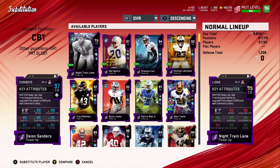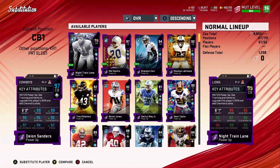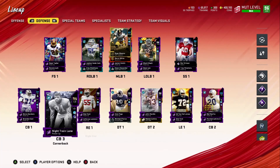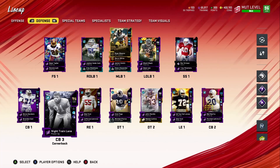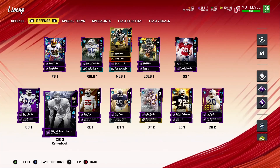Without any cams or sprinter — just the card powered all the way up — he's 95 speed, 95 acceleration, 95 play recognition, 95 press, 98 zone, 97 jumping, 96 agility, 94 man. Even just the card alone is good. You've got cards like Byron Jones powered up with blue cams that don't even look that good. Night Train Lane is even better with blue cams and everything. I'm most likely putting him on my first team and moving other cards around — stay tuned for the Dallas Cowboys lineup upgrade. Drop a like if you enjoyed, and thanks for tuning in.